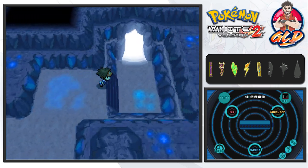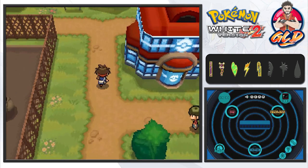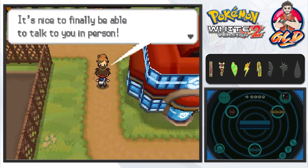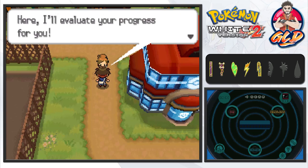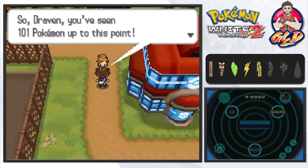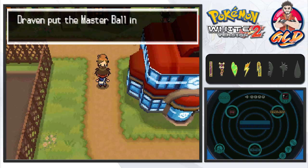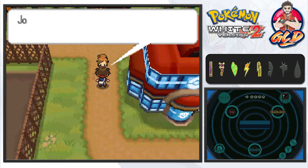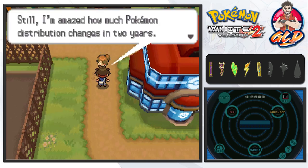The last thing we need to do is go through this door — we are finally free! Hello Mistralton City! Professor Juniper is right there. She says: 'Hi there Draven, it's nice to finally talk to you in person. You've seen 101 Pokemon at this point — here's my token of gratitude.' We get ourselves a Master Ball — the one ball that cannot miss and can catch any Pokemon without fail!